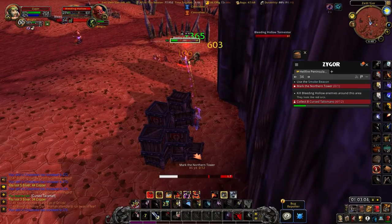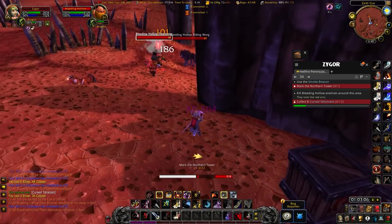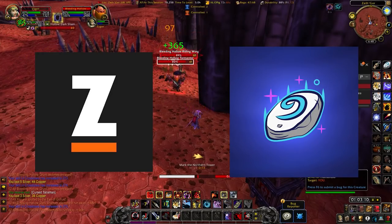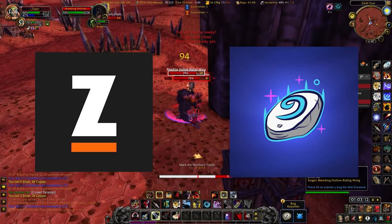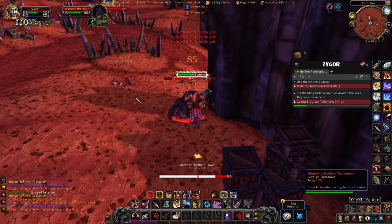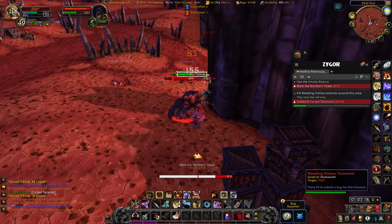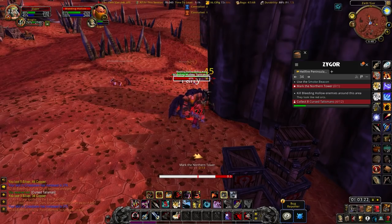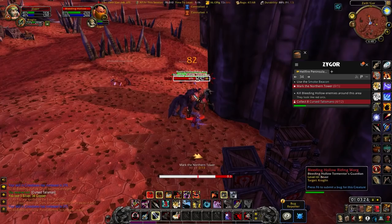I wasn't really planning on making this video until someone mentioned it in the stream — they asked what is better, Zygor or Rested XP. I was doing a stream anyway comparing both of them and going through the route for Hellfire Peninsula and beyond, so I thought I'd throw together this short video. I've used Zygor a hell of a lot — I used it all through Classic to level my priest and my hunter.